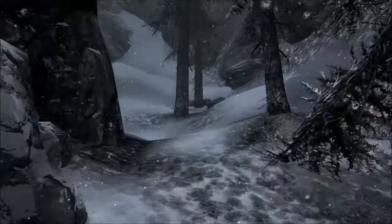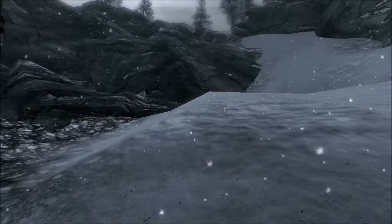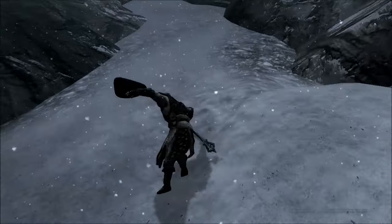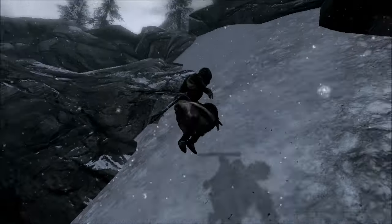Go into the pine trees and now you'll see this slope. It might look like you can't go up it, but you're wrong. All you've got to do is spam the spacebar and move left to right, and your character will just jump up the side of the mountain.